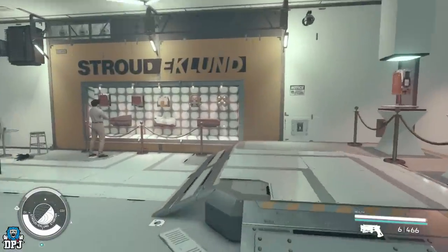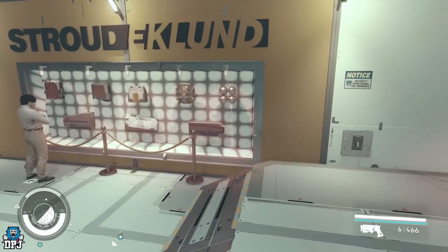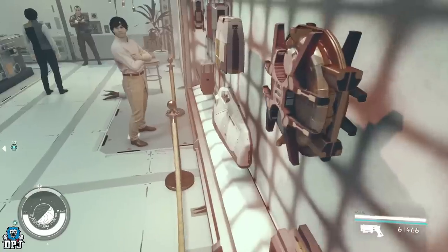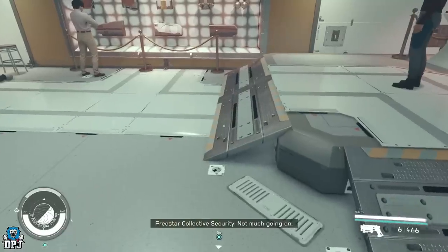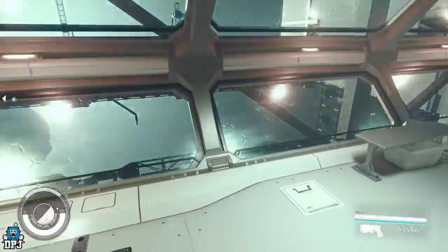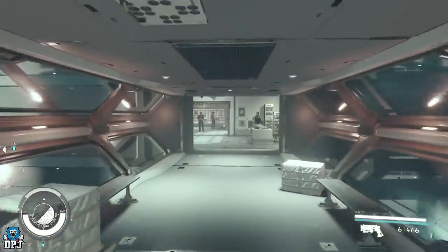A lot of other videos show a more complicated way to do it, but this is the easy way — walk along the bottom of the ramp and you walk straight through. It's that simple.